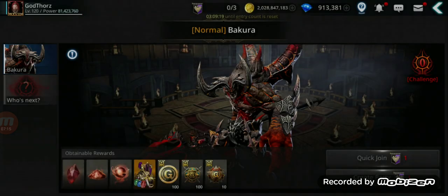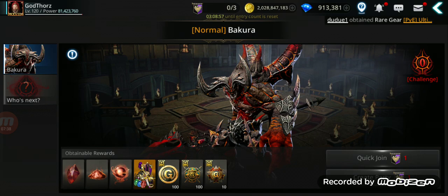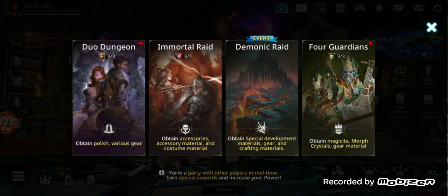Another way is the new Demonic Ride. The rates aren't the greatest but you can get the new Knights of Lundell rank L gear from it, which is amazing — I've gotten a few already. You can also get normal rank S++ gear from it; I've gotten that about three times so far, though it's definitely not the best source.